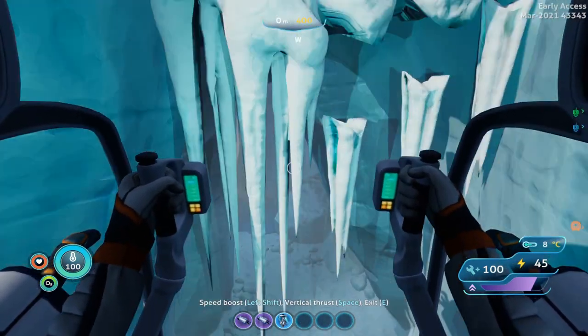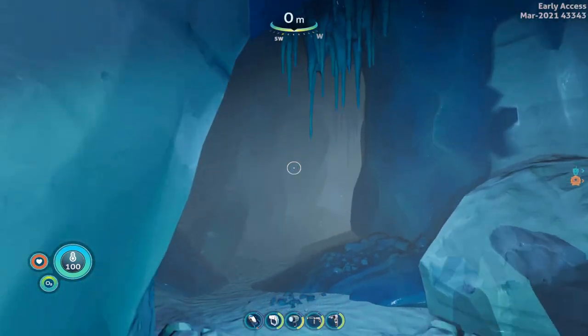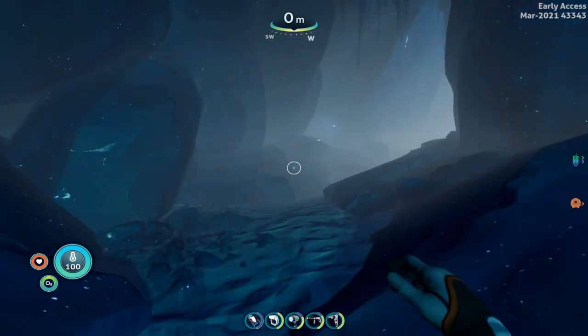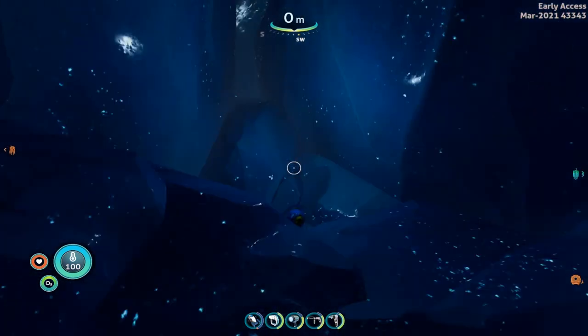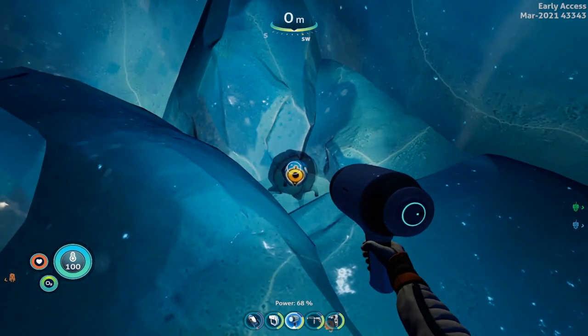That will take us up here to this cave entrance. So just leap over there, and this is the iceberg where the blue tri-valve eggs are. If you run in, there will be these little tiny corner areas where it just seems a little bit brighter than the rest of it. And if you go up, you will find a little blue tri-valve egg.